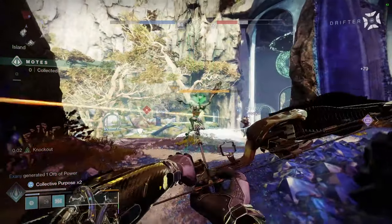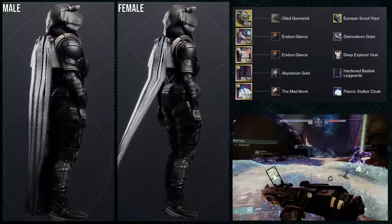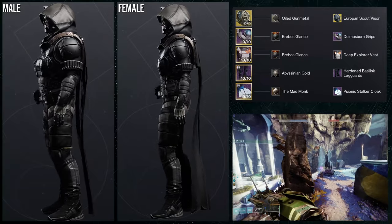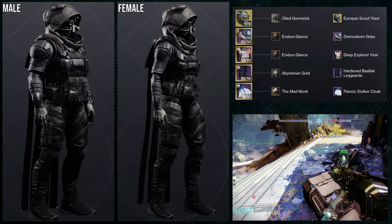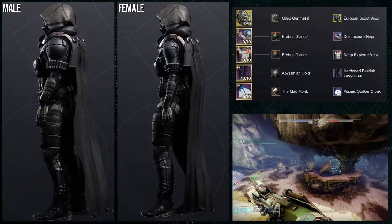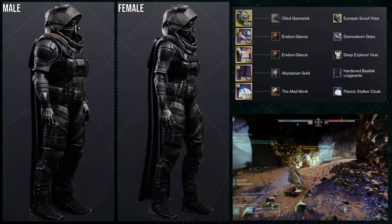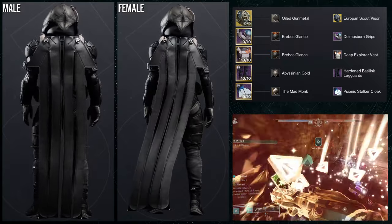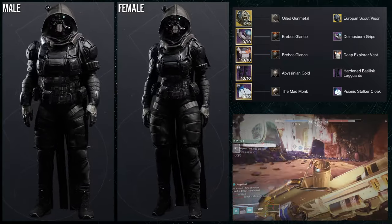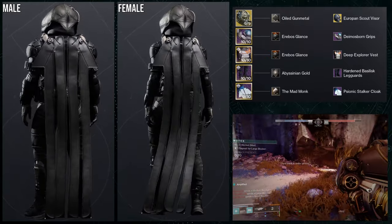So let me know what you guys think. Let's just get into it. So to start off, here is the first set. Obviously, I'm going to go for a tactical look for all of the sets, something that you can see that guardian using the Lost Found ornament. This one is pretty cool, considering there are a few shader differences here and there. So first and foremost, we're going to be using the Europan Scout Visor for the Seracnus — whatever it's called, I forget the helmet's name. It's annoying, but I love this ornament. I just kind of wish it wasn't a better exotic.